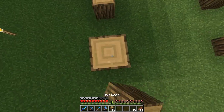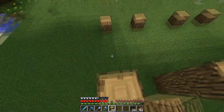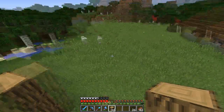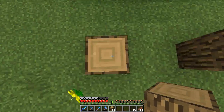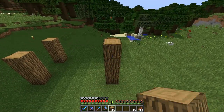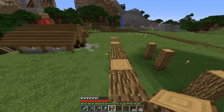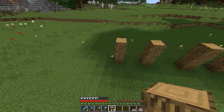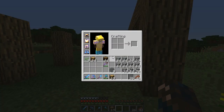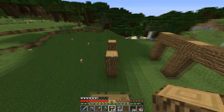Alrighty guys, welcome back and we're gonna start building it here. I'm gonna start pillaring up these logs - I think it was maybe four high, pretty sure it wasn't three high. It is four high, so then we go across like this. I think I'd have enough wood to completely finish this off. I'll just use stone - cobblestone - put some cobble.